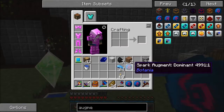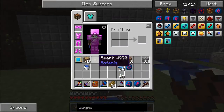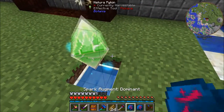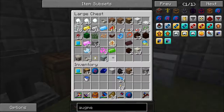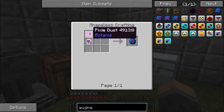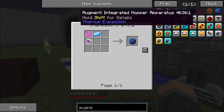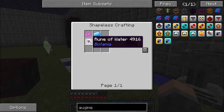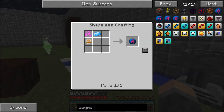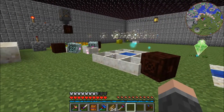They're not super hard to make. It is just some mana steel ingots, some pixie dust — which you get from the resources from Alpine by dropping a mana pearl — and one of the elemental runes. Rune of water for the dispersive, rune of fire for the dominant, rune of earth for the recessive, and rune of air for the isolated.